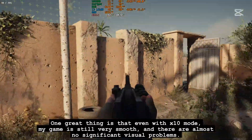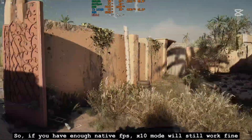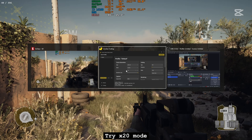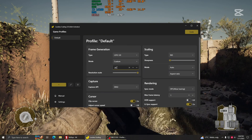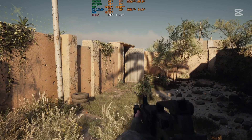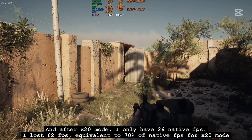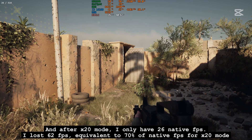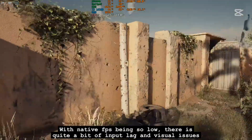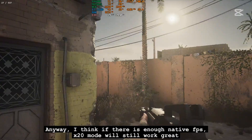One great thing is that even with X10 mode, my game is still very smooth and there are almost no significant visual problems. So if you have enough native FPS, X10 mode will still work fine. Trying X20 mode — I had about 88 native FPS before scaling. After X20 mode, I only have 26 native FPS. I lost 62 FPS, equivalent to 70% of native FPS. With native FPS being so low, there is quite a bit of input lag and visual issues. But I think if there is enough native FPS, X20 mode will still work great.